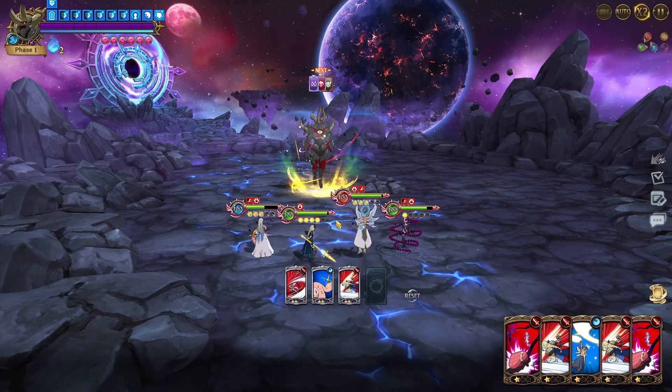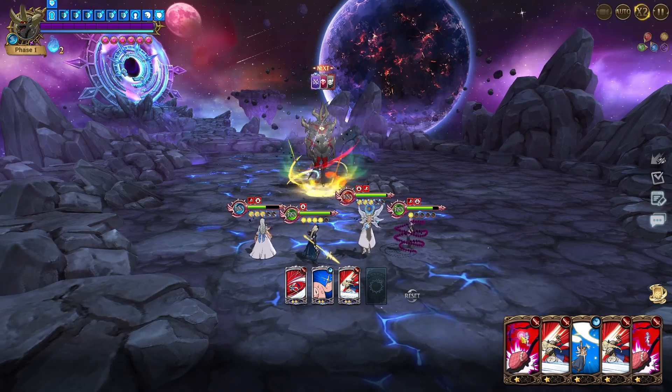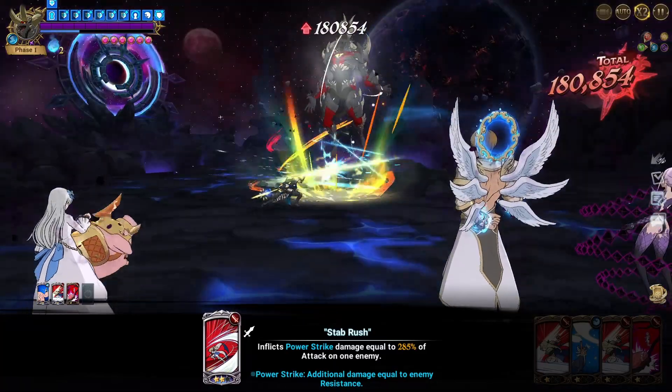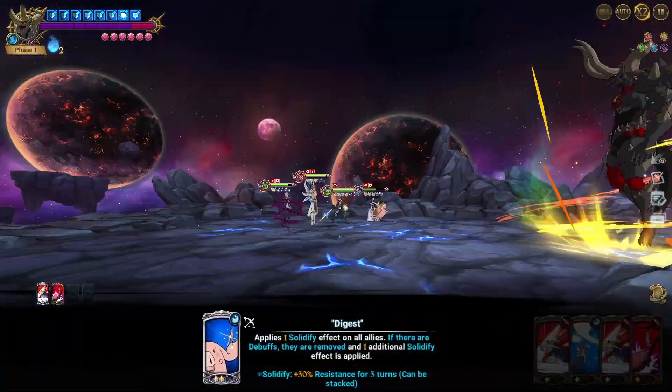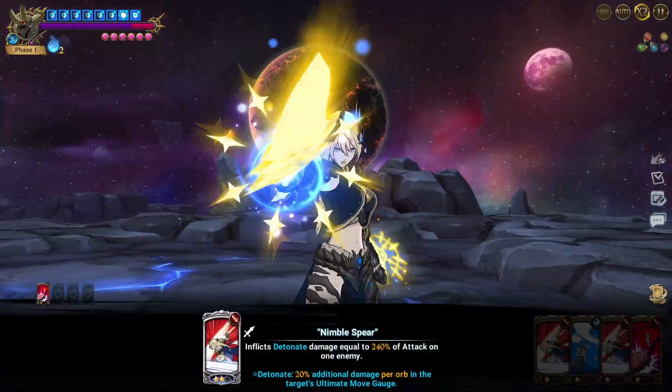We also want to get the ult of our Brynhild. Now we're going to dissolve in order to not get ulted, because the ult actually does a decent amount of damage and we don't really want that. Very unfortunate — we did quite a lot of damage but unfortunately we did not deal the 200k damage mark.